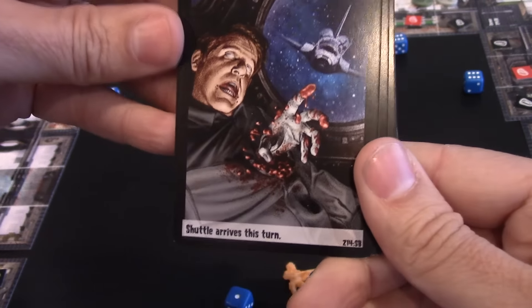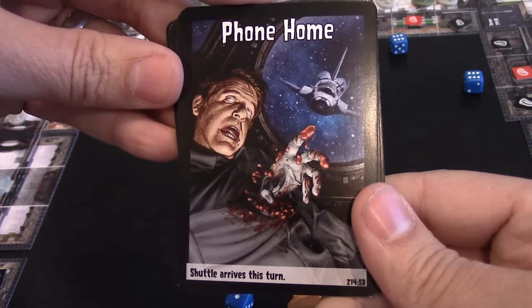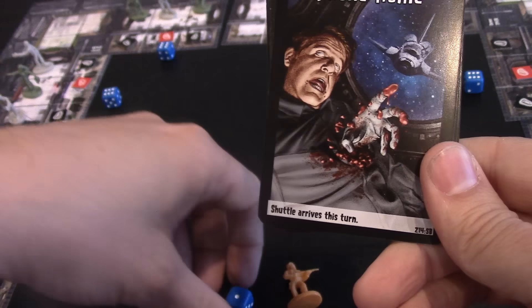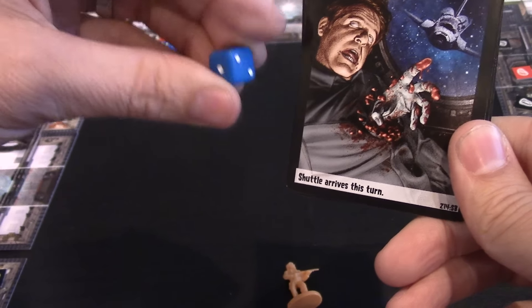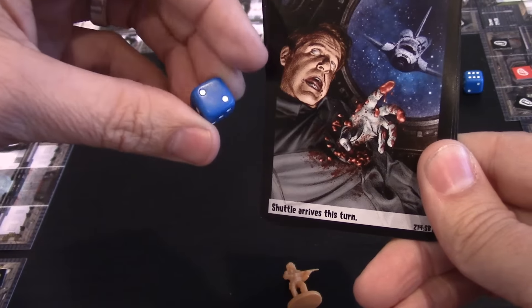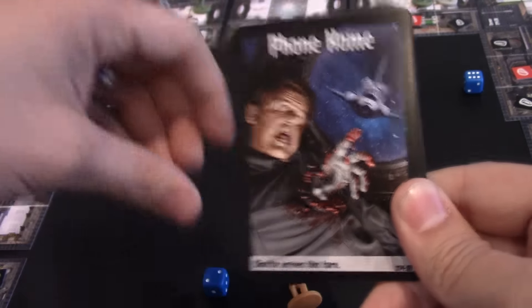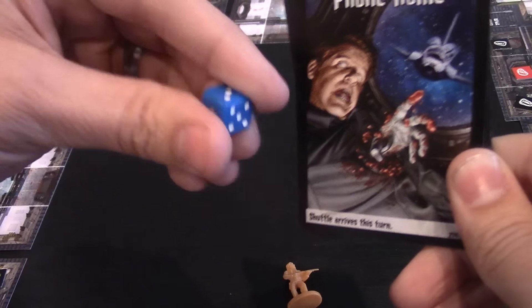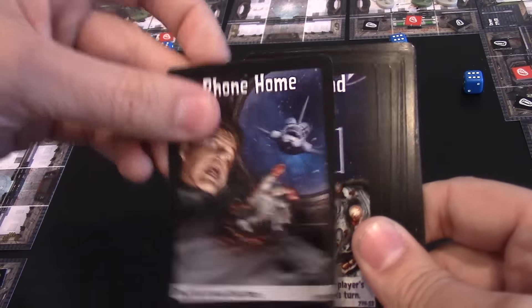Next one is Phone Home. It says shuttle arrives this turn. What does that mean? The shuttle that is on a two — you will automatically re-roll at the end of this turn; you won't wait two turns. This card forces it so that at the end of this turn we're going to roll it again. You automatically turn it to one even if it's just docked, so it's going to move again.